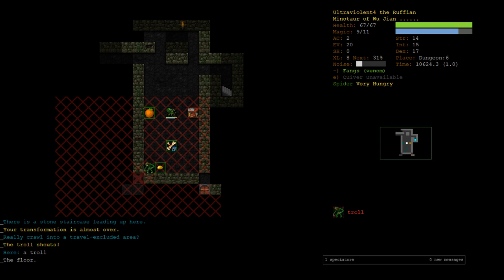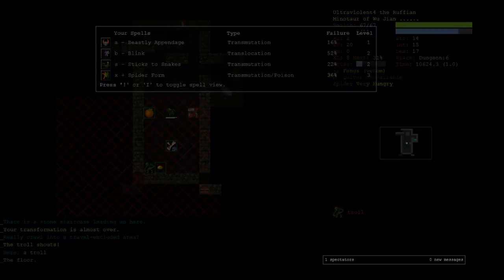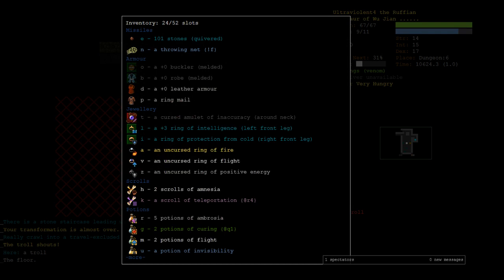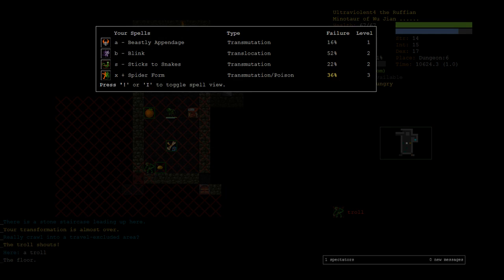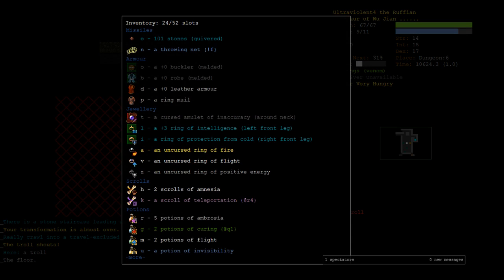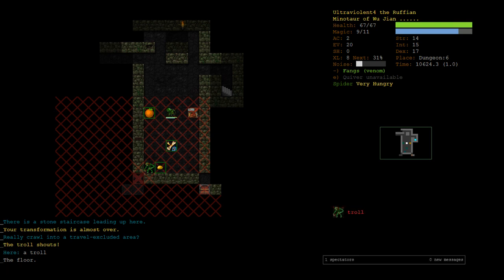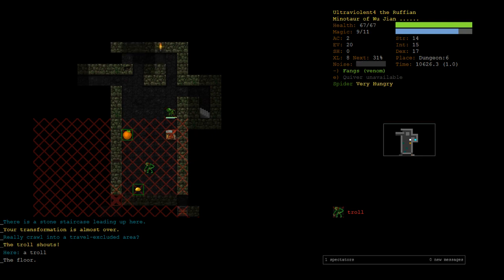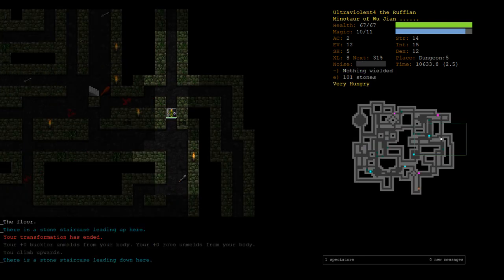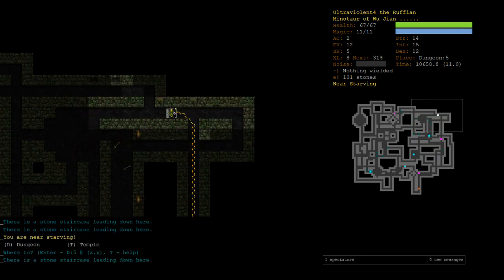Blink is too scary — it's at 50% chance to fail. Spider form might give you a spell casting penalty — and impeded spell casting — yes, so when we're in spider form blink is even worse. I was thinking we could bring the troll up then blink away from him, come back down and grab the remove curse, but I think we can't. So we're stuck with cursed inaccuracy until we find another remove curse. All these fights are going to be so much harder now.